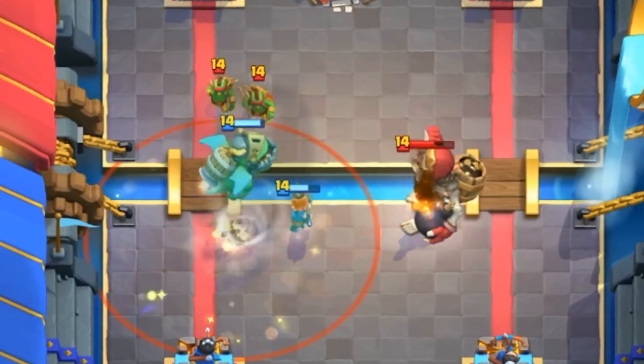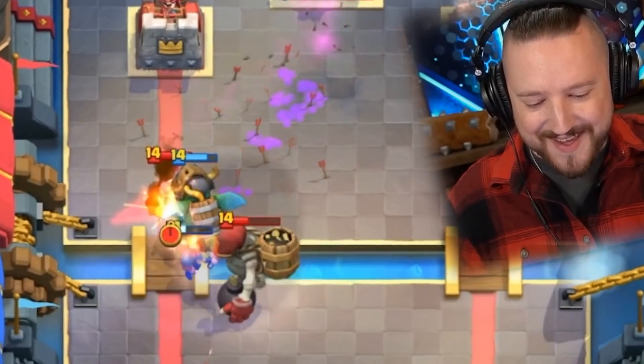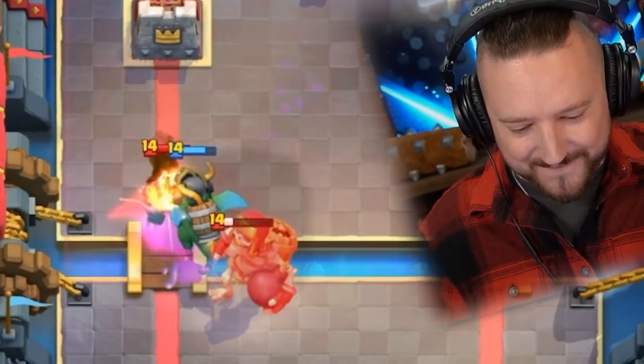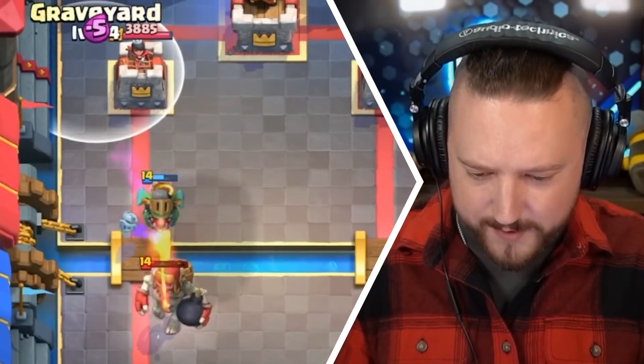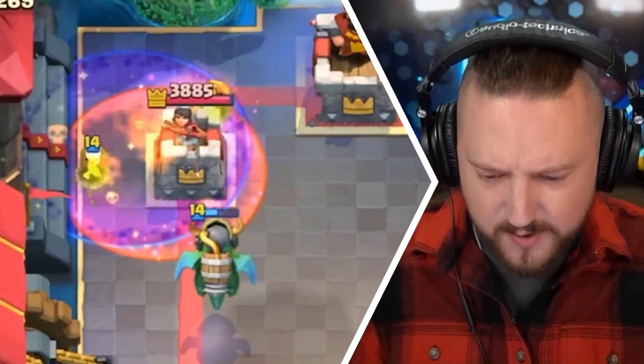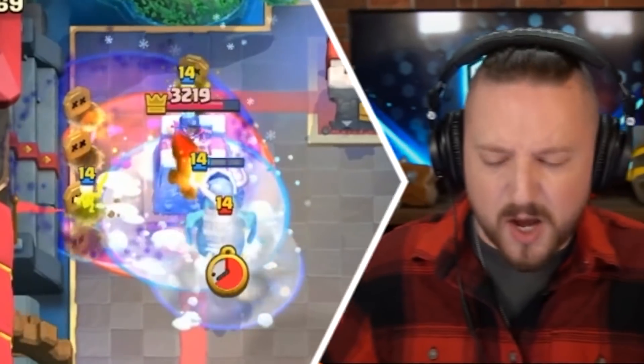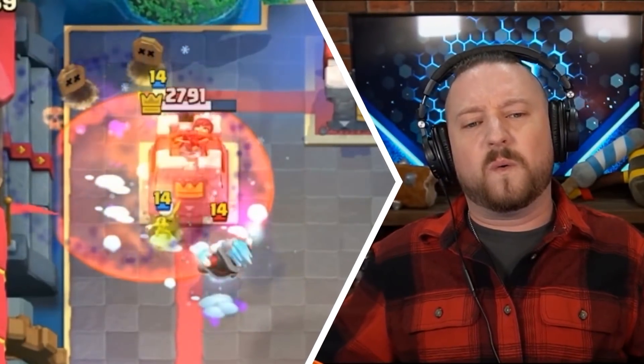I would go Arrows right now. I'm not too sure what he was trying to do with that. Let's go one of these. Yes, we got it down. I'm gonna go Graveyard here. They're gonna freeze this tower — he's super low on elixir right now. Oh, he's got Poison, but watch this. He's not getting hit by the Poison. We got some good tower damage done though.